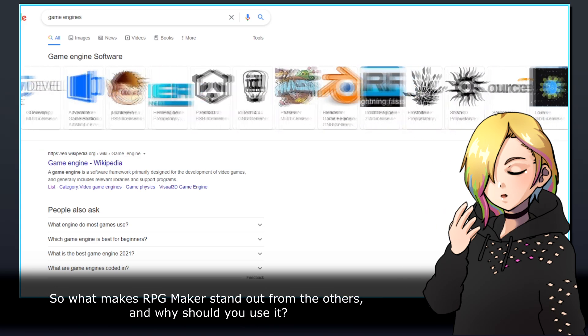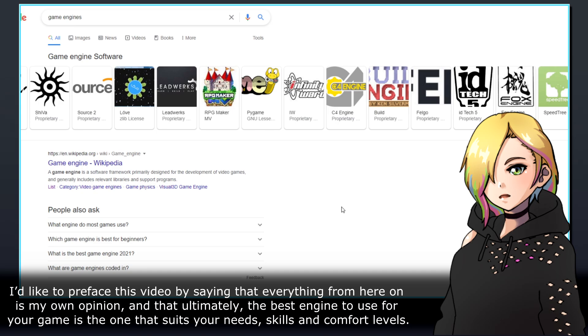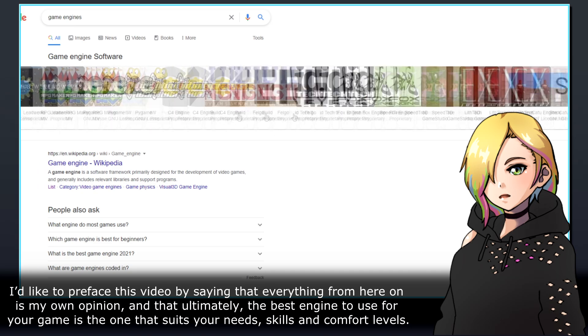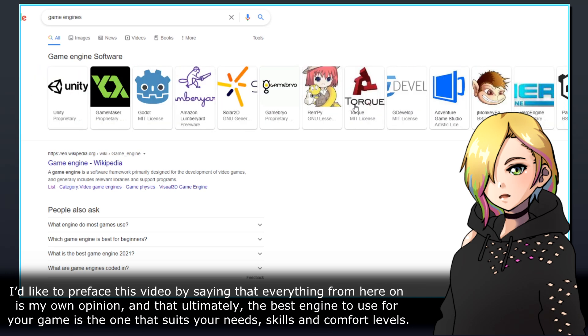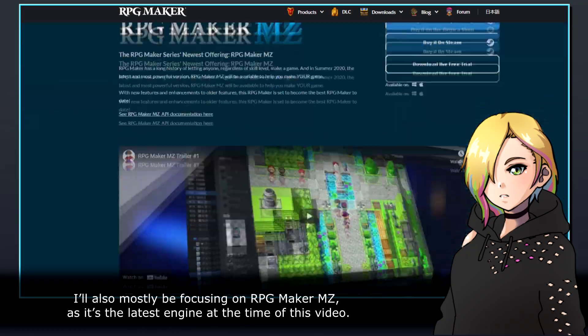So what makes RPG Maker stand out from the others, and why should you use it? I'd like to preface this video by saying that everything from here on is my own opinion, and that ultimately, the best engine to use for your game is the one that suits your needs, skills, and comfort levels. I'll also mostly be focusing on RPG Maker MZ, as it's the latest engine at the time of this video.